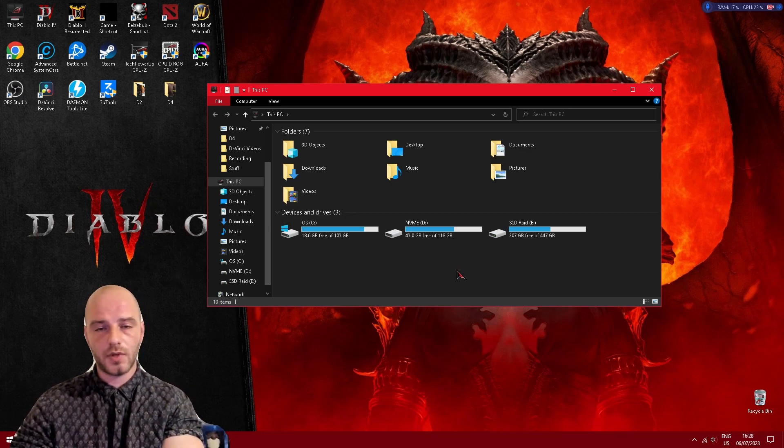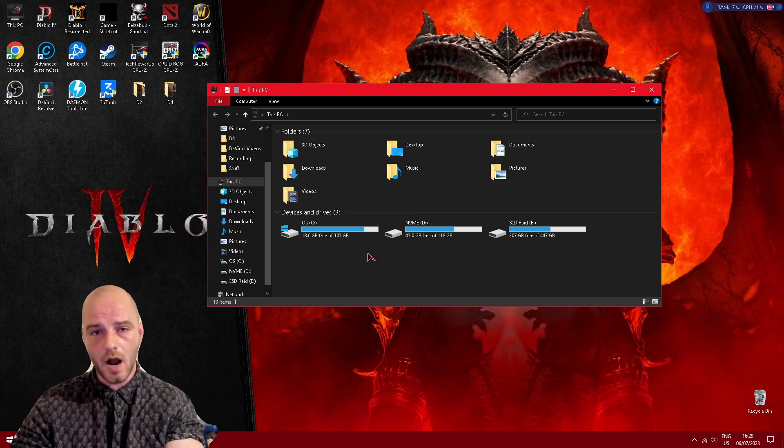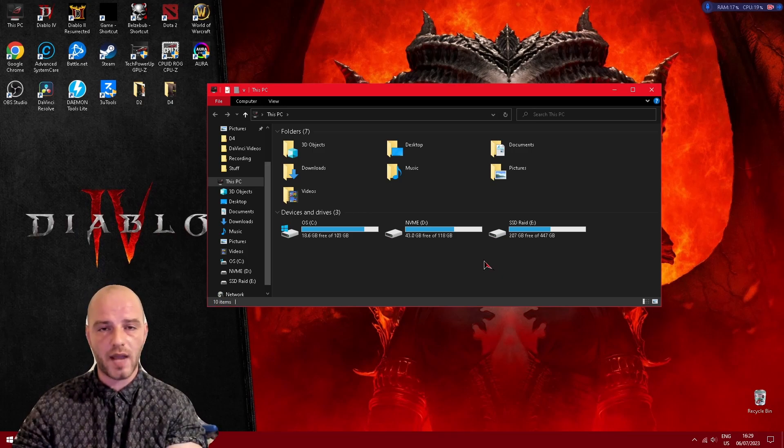Now for tip number 8, this is to maintain adequate free space in your drives. At the moment all my drives appear pretty healthy in terms of available free storage and are in the blue mark, which is good. But once you start to fill up your drive and it gets into the red mark, this starts to affect drive performance. The fuller they are the worse they perform, so you can experience a lot of slowdowns once you fill up your drive.